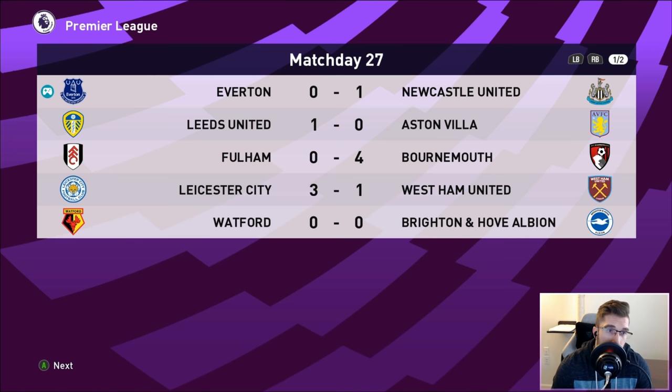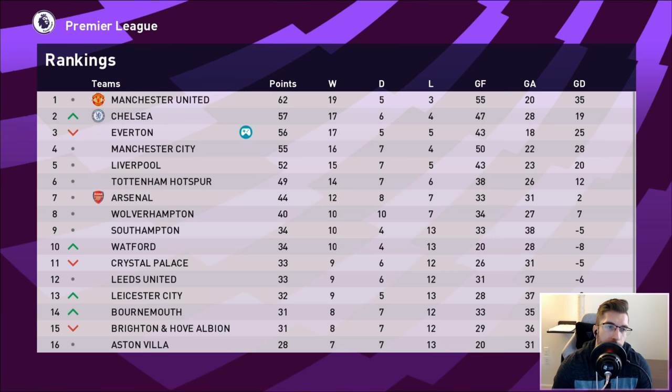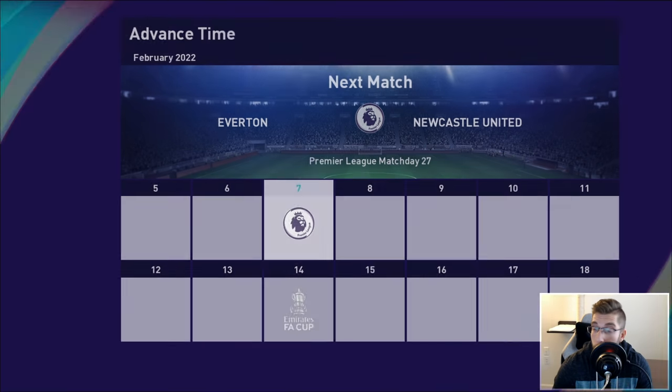Consistency all over the place right now. Leeds 1 Aston Villa 0, Bournemouth won 4-0 - they beat us, lost, then won 4-0. Man United did draw. Chelsea drew against Man City, which is great. And Southampton lost to Tottenham. We're in third place, one point ahead of City - but we still have to play Liverpool, Chelsea, Tottenham, Arsenal, Man United - all the top teams. Newcastle now out of relegation - well done to Newcastle.